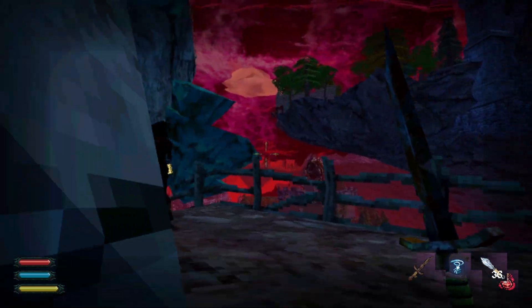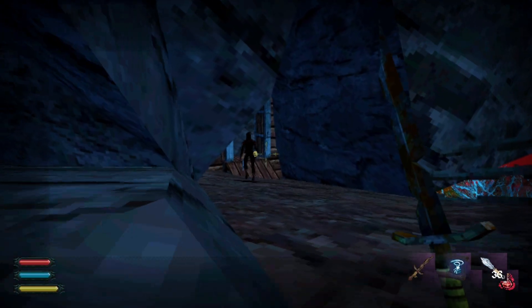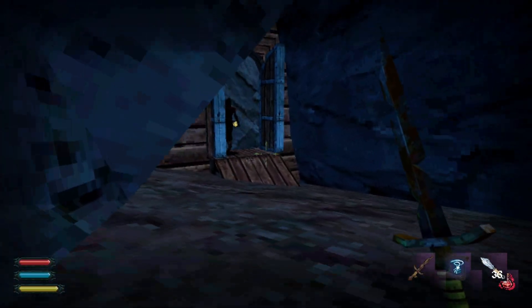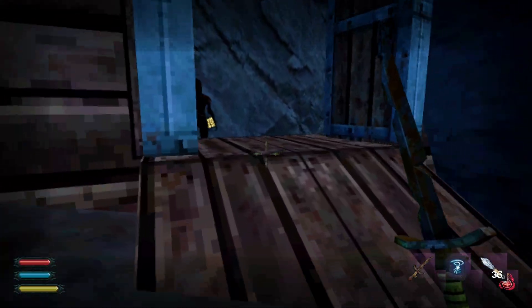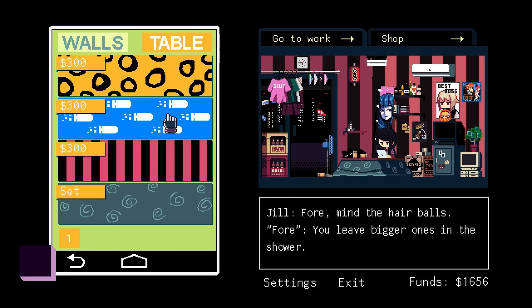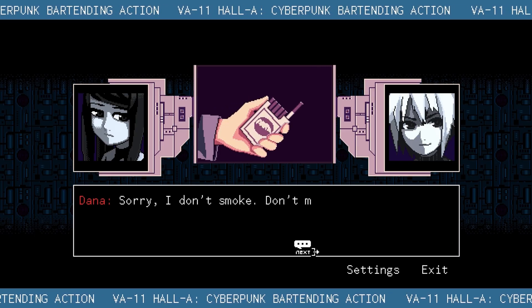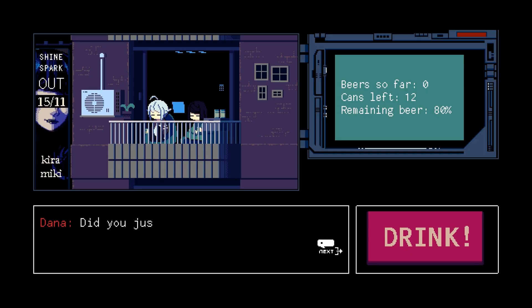The idea is that a Steam Deck Verified game that actually deserves to be verified gives you a console-like experience. The game runs reasonably well and doesn't require you to manually pull up a keyboard, even if it's just once or twice. Steam Deck Playable is the next step down — it's a game that runs out of the box, but these games may require a few things from the player. Any of the following can be true, and all of these could be required at the same time.